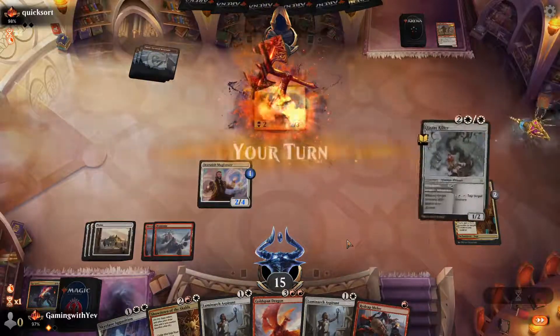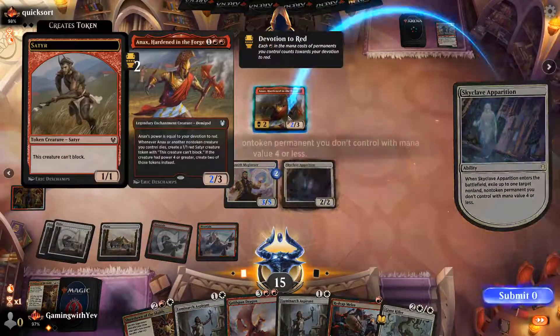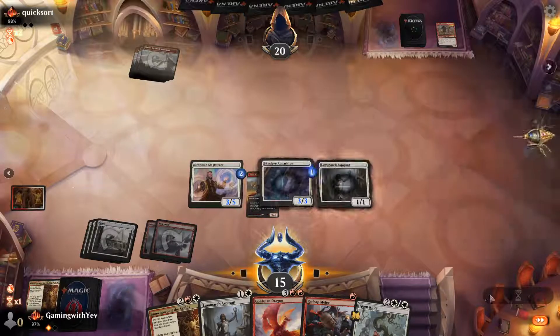They play Anax. We Skyclave Apparition that — get that out of here. We play Aspirant buffing up our creatures.